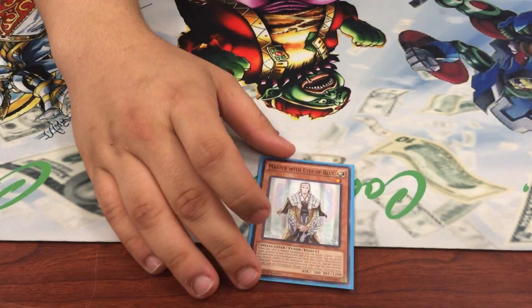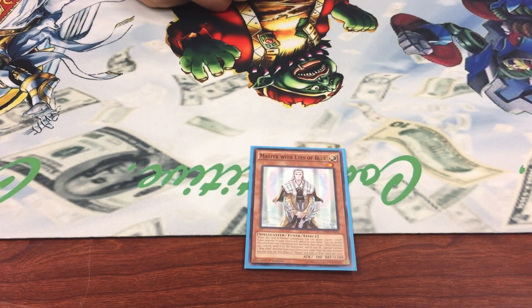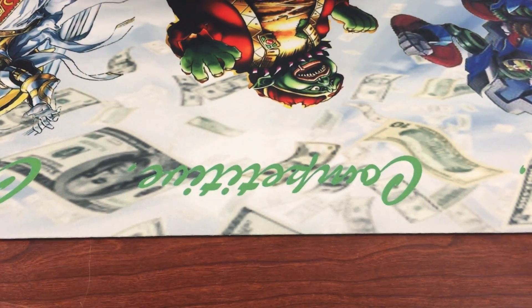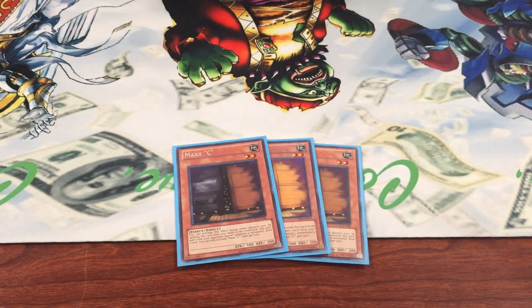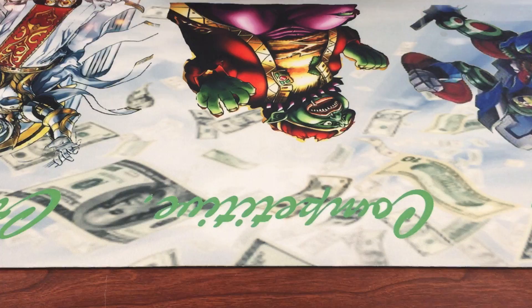And then one Sage, recycled — that's all he's in there for. For hand traps: three Maxx 'C'. This deck, since it kind of breaks and you need to be able to draw through stuff, and since the meta is kind of just relying on special summoning, you kind of have to have it. And then one Malerformed, or Mailer. I believe that's twenty-four monsters, or twenty-three.